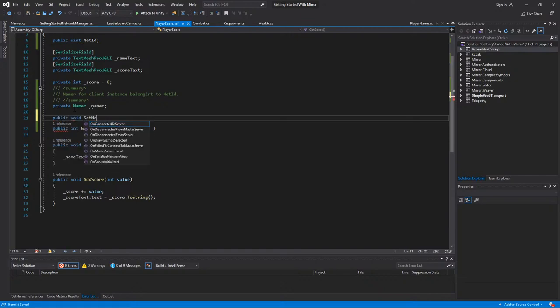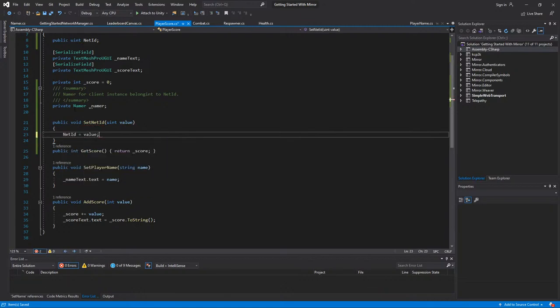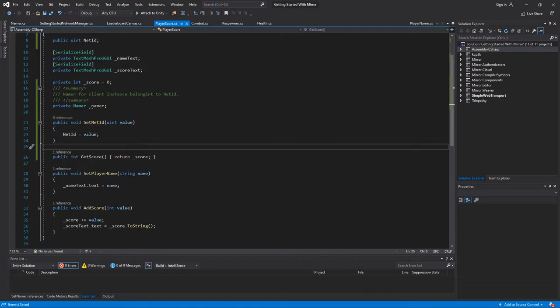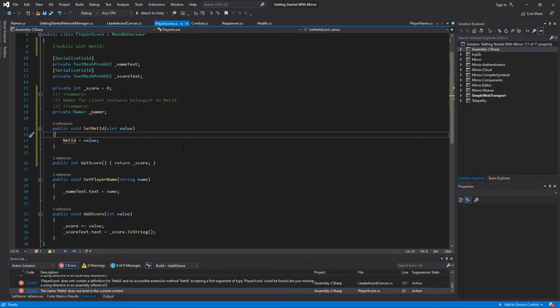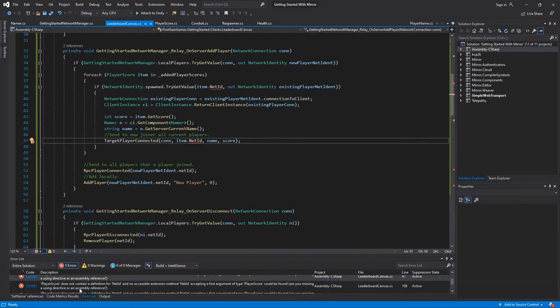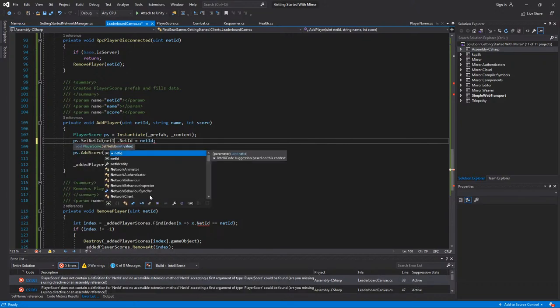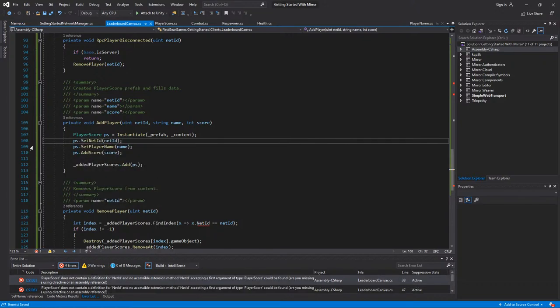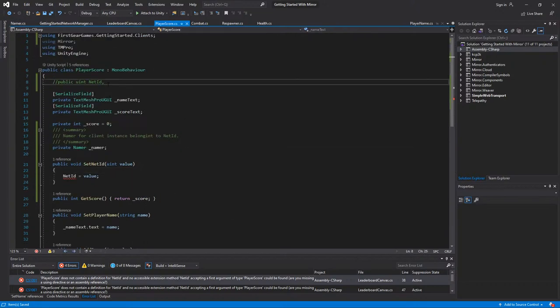I'm going to go over to the Player Score script here and add a public void SetNetID(uint value), changing the property to use a method so you can't accidentally set it directly. Then back in the Leaderboard Canvas I'll make the necessary adjustments.